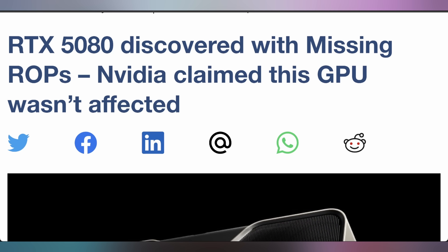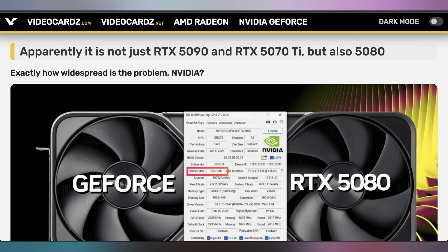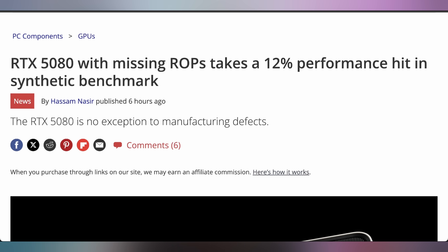But then we found out they don't, because the RTX 5080 is also missing ROPs. The 5090, 5070 Ti, and 5080 are all having eight fewer ROPs than they're supposed to. With the 5080, some synthetic benchmarks show it's about a 10 to 12% performance hit.